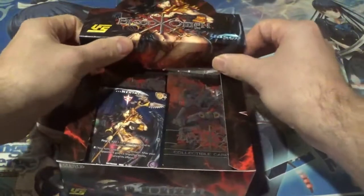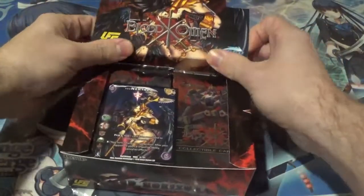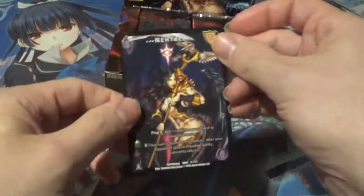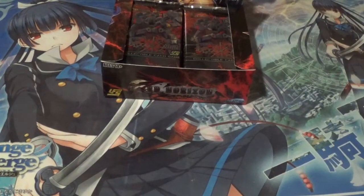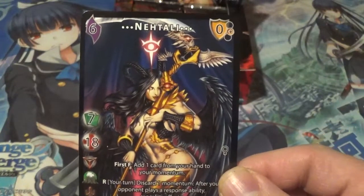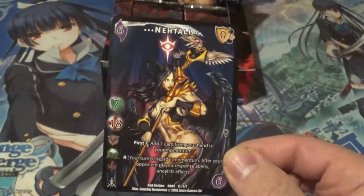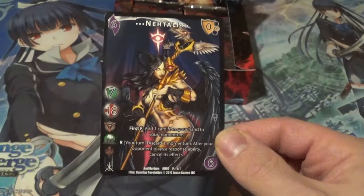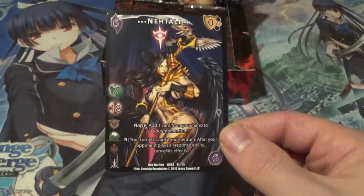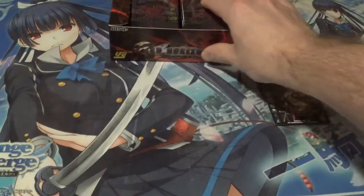I guess I didn't have to go too far — we get her as a box topper, and that is excellent. Her name is... Natalia? Very, very excellent box topper. I am super excited about that. That card looks fantastic. The only downside is I really wish it were hollow — this card would look fantastic in hollow form. That is a great way to start this booster box.